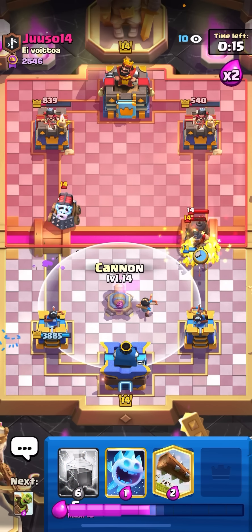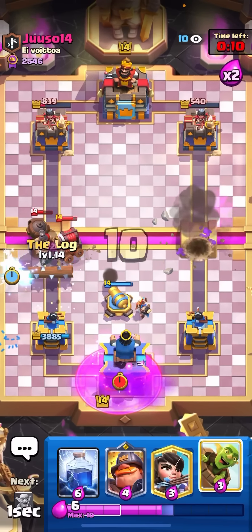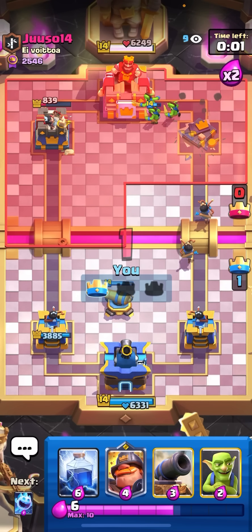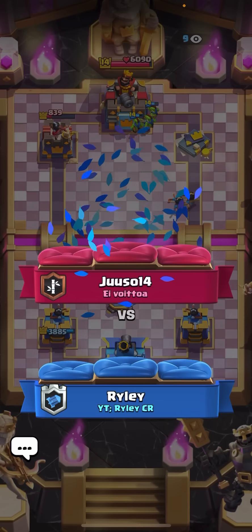I'll go for my goblins here to force him to use the ability, then cannon in the middle. I'll ice spirit, push the sparky shot over, and log it back. He raged my king tower and gave up — very nice win there. Didn't really give him any chances. Just avoiding that one prediction at the very start of the game won it for me, because then after that he sacked too much to get only that.